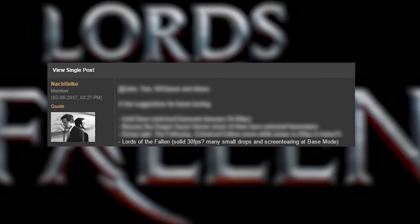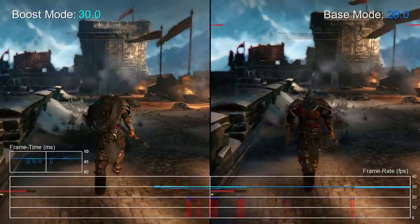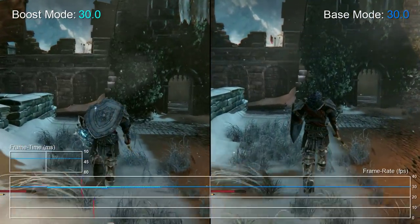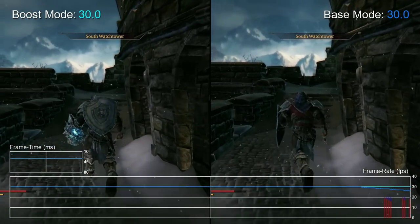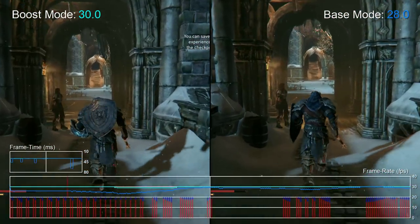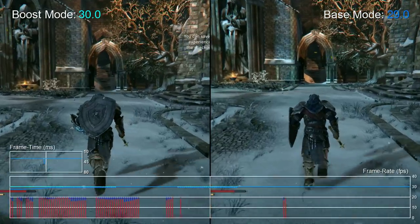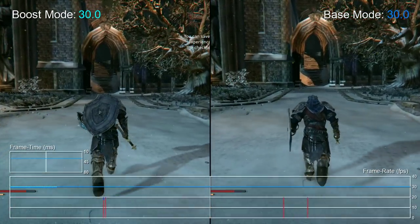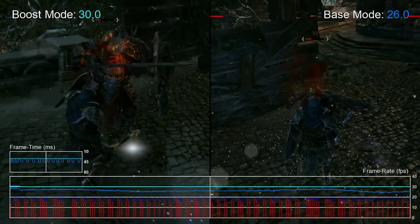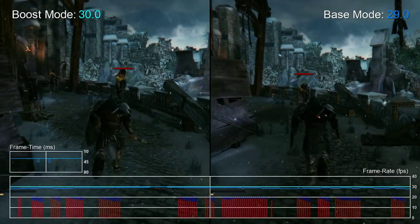Next, Lords of the Fallen — a similar game from 2014 recommended on NeoGAF. While it's a lovely looking title, performance is rather unstable on consoles. Even in its current patched state — a huge improvement over launch — the PS4 version exhibits slowdown and screen tearing. But boost mode is here to save the day. Virtually all of these issues are eliminated and the game now runs at a mostly stable 30 fps. Occasional drops can still pop up, but they are much less common than on a standard PS4. The in-house engine benefits greatly from boost mode.